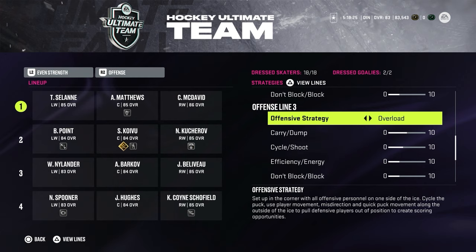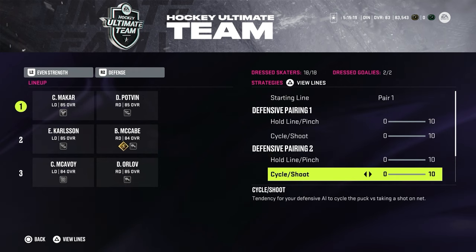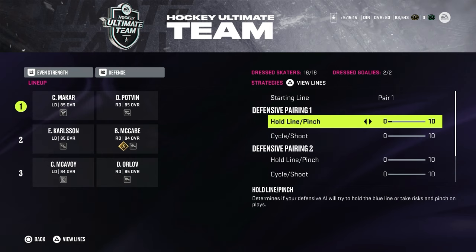I have the same settings for two lines. For my third and fourth lines I use the same carry/dump, cycle/shoot, efficiency/energy and block settings — the only thing I change is the formation to Overload, because players on my third and fourth lines aren't as good. I'll shoot more one-timers, and Overload is also very good for screening the goaltender. I have all the defensive sliders turned off because honestly I don't see any big difference — I tried them at mid and maximum and didn't notice an impact with my game style.